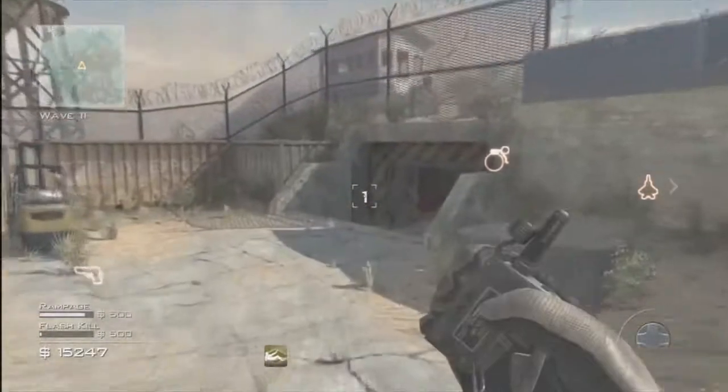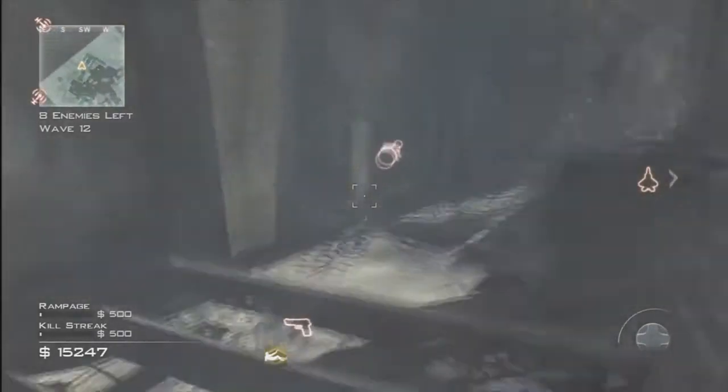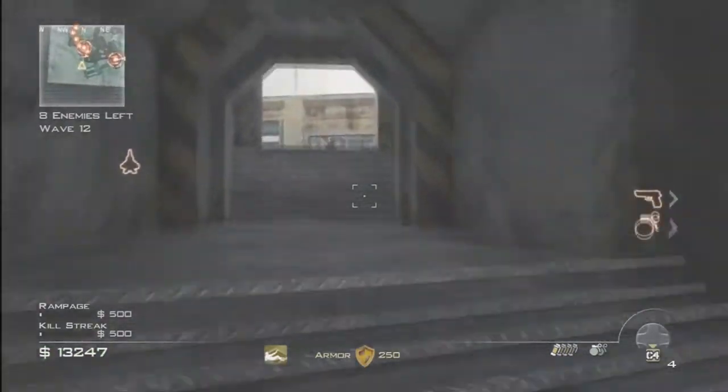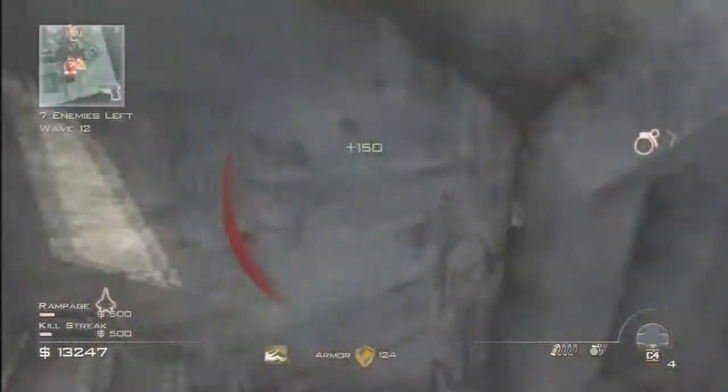Holy crap — we have 2 juggernauts coming in. I need body armor and I need some kind of help. We have full ground support and 2 juggernauts coming in, guys. This is ridiculous — I don't know if I'll survive this round. This is crazy.